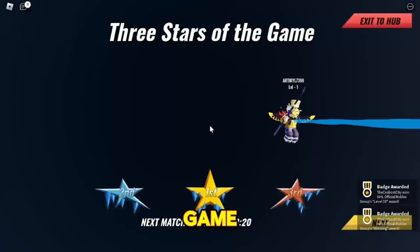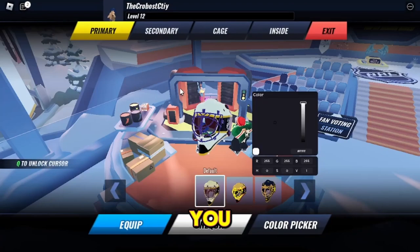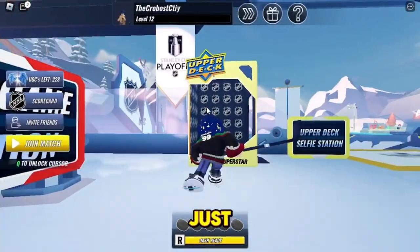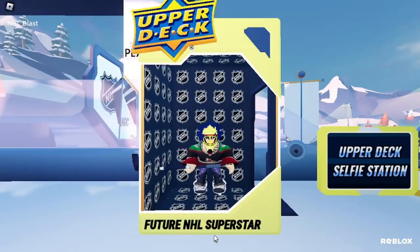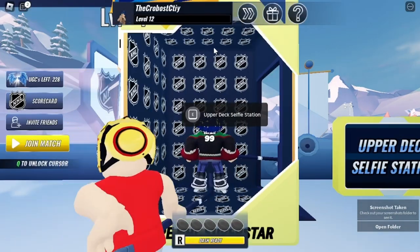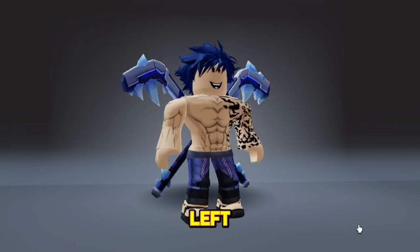Once the game is finished you will earn some levels, and you need to reach level 70 for the free item. When you reach level 70, wear this helmet, then go in here and take a selfie. You will get this icy hockey sticks item — it has almost 8,000 stocks left.